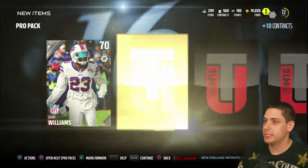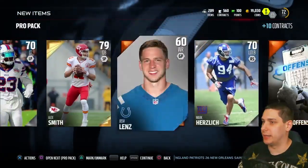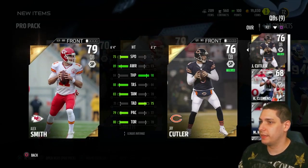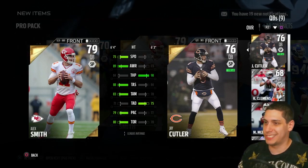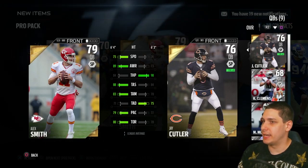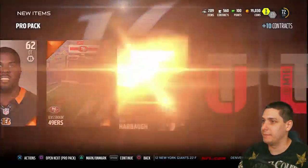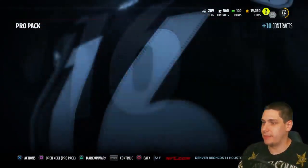Gary Williams, Alex Smith. I already have Jay Cutler as my quarterback. Let me compare him quickly. I don't think he's gonna beat Jay Cutler because he doesn't have the arm strength - 98 throw power for Cutler. The accuracy is definitely better for Alex Smith and he's slightly faster, but I've got to go with Cutler for my team. Got to bomb it deep, especially now that we got Julio - we're gonna be hucking and chucking. Not much in this pack with Alex Smith, but meh.